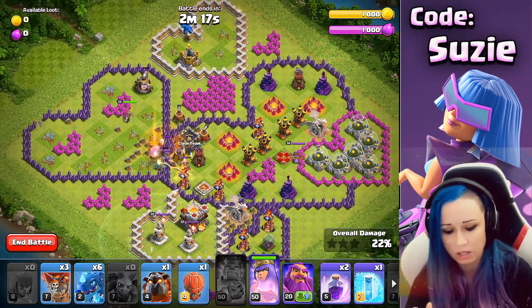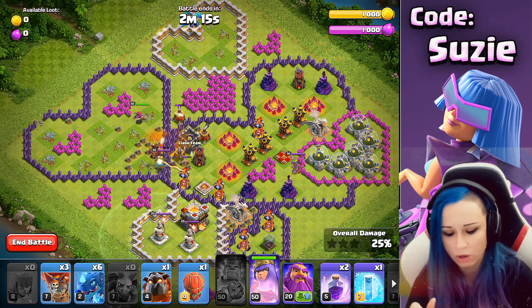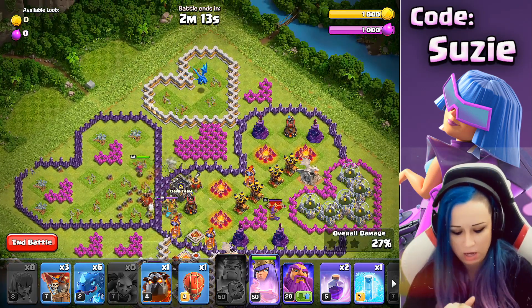We're gonna use one Minion here, another Minion here, just trying to find some air traps. And later, when the dragons don't get hit from the download, it's actually gonna help us.